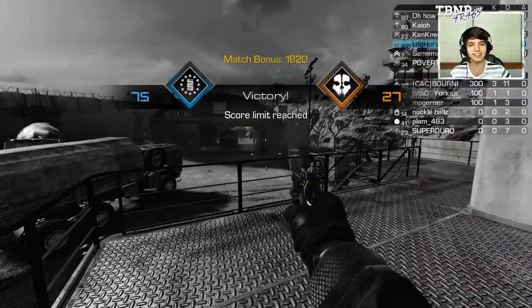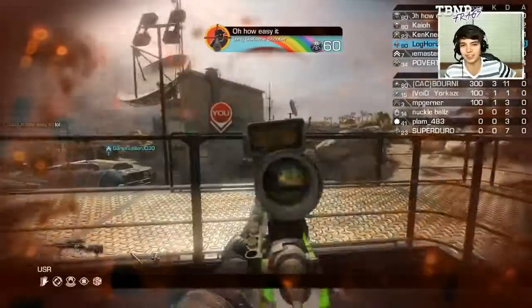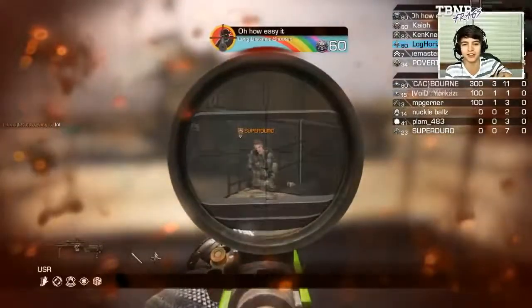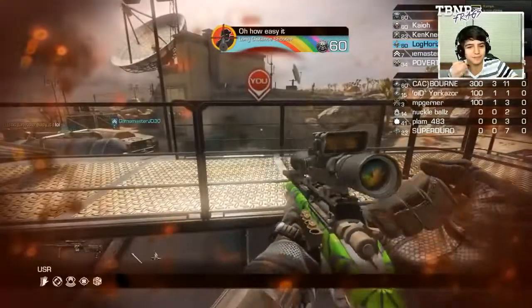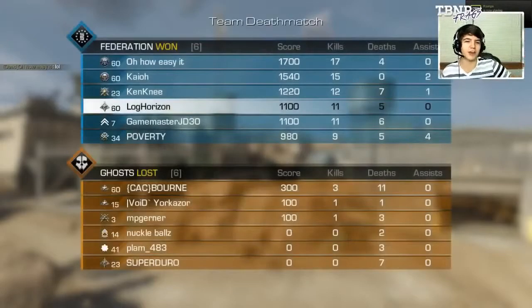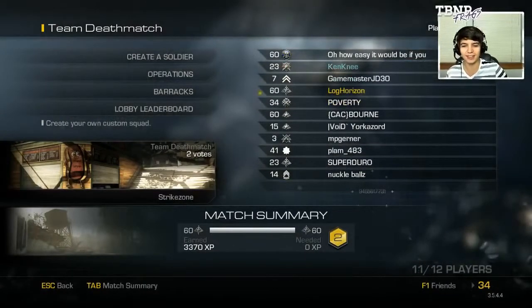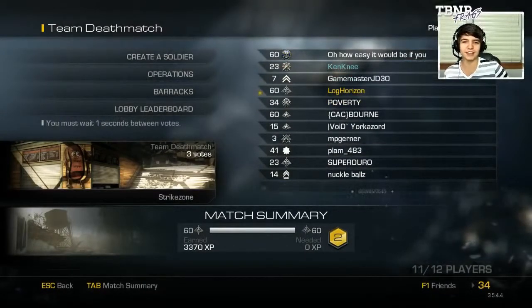Yeah, boy! Okay, so here's the challenge - or not a challenge, but if we don't get over 15 kills in the first game with our random generated class, we got to do another one. I'm pretty sure, Kenny, your helicopter got me three kills, so technically I should be like eight and five that game. Look at this guy - Kyle goes 15-0, fudge off. He's going for the chem, dude.